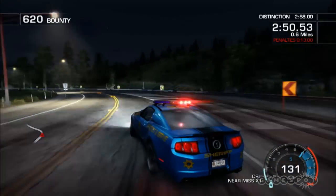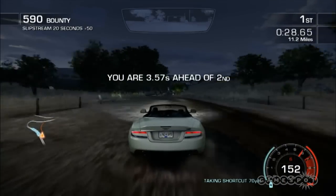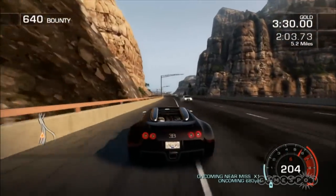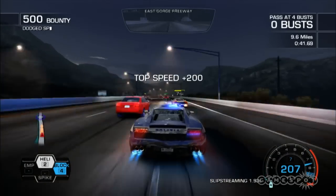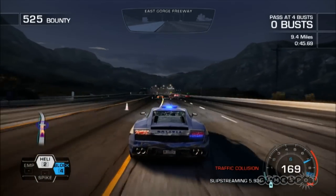You can slide around corners with just a quick tap of the brake, you can take shortcuts and alternate routes on many of the courses, and you can earn nitrous by driving dangerously close to other vehicles and into oncoming traffic. Unless you're a cop, in which case you earn it simply by driving really, really fast.